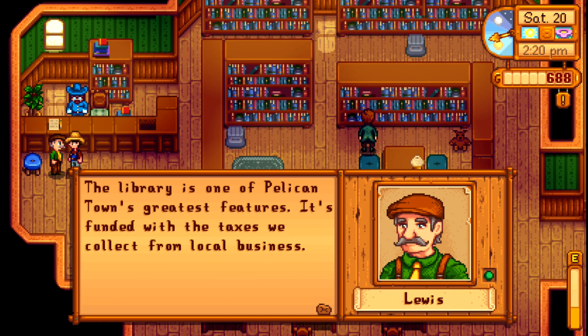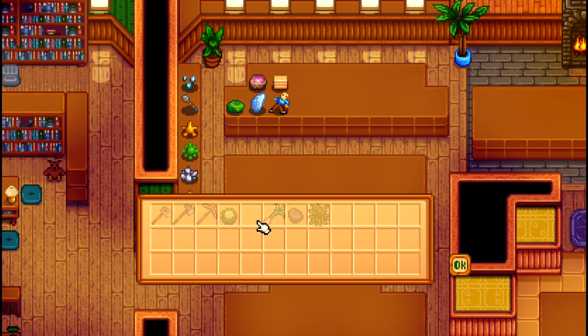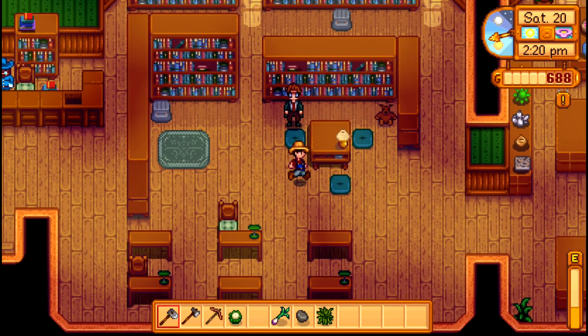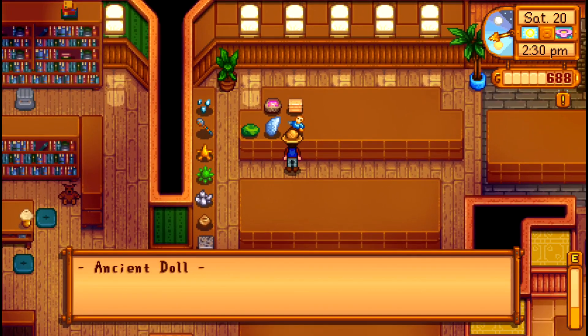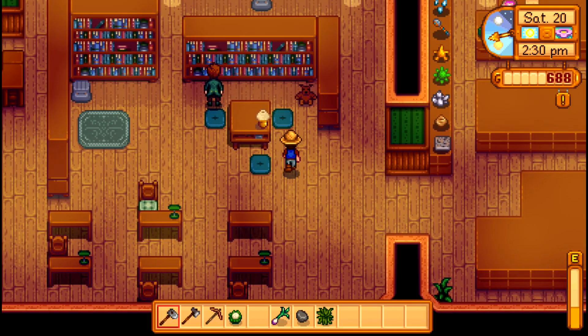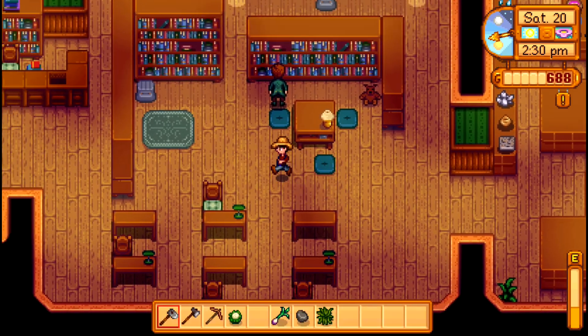We have something to drop off here at the museum — an ancient doll that we found. Let's donate that. I doubt we'll get anything — I think we're still a couple items away from getting the next reward. And it looks like Harvey's over here as well, maybe boning up on his medical readings. So this is an ancient doll covered in grime — was it a toy, a decoration, or a prop? Who knows. I think it was a toy — like this bear, it's ragged but still cute.